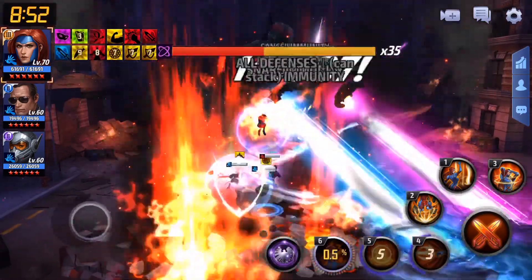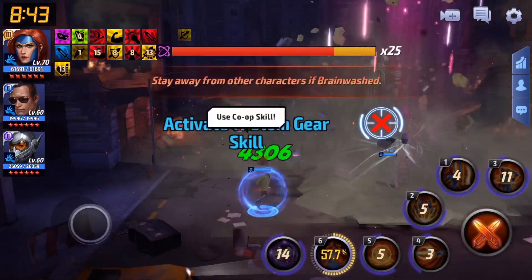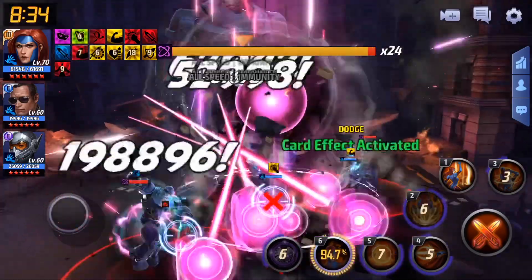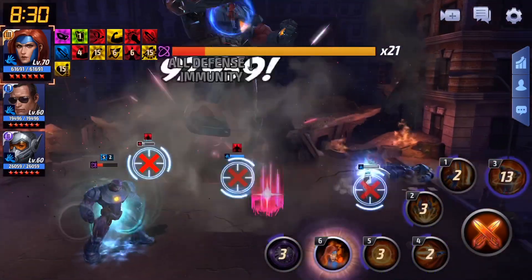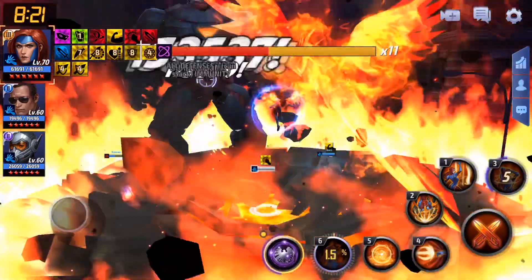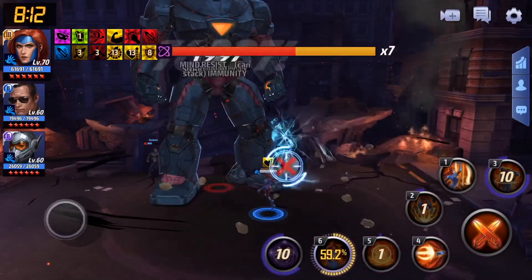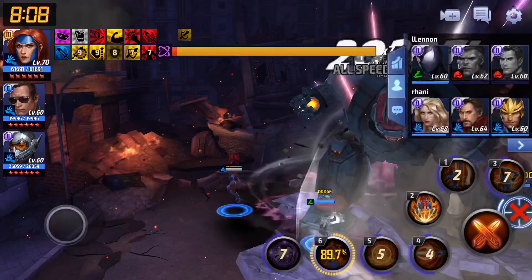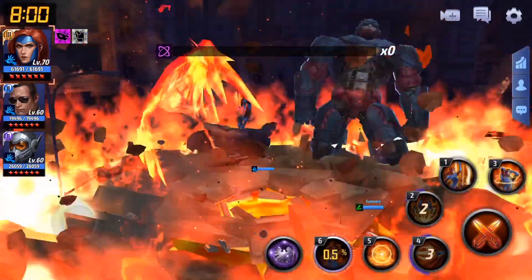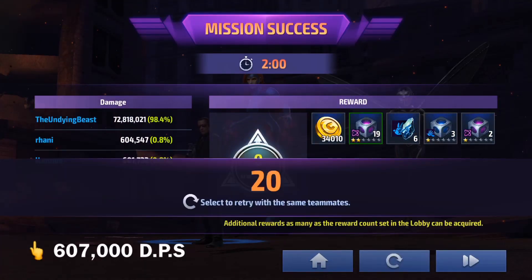One minute left and it looks like we might actually beat this in two minutes! We ate through the shield and took off almost four more bars. The other players straight up left — they were not about being carried. Two minutes on the dot! Jean Gray the Phoenix laying down 98.4% of the damage.